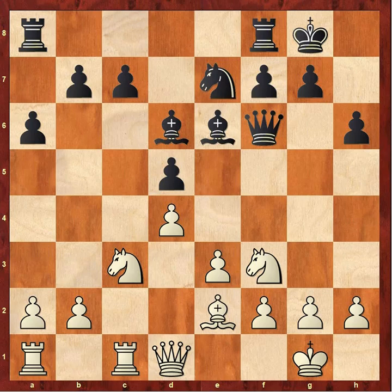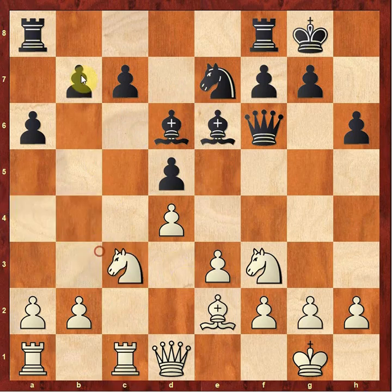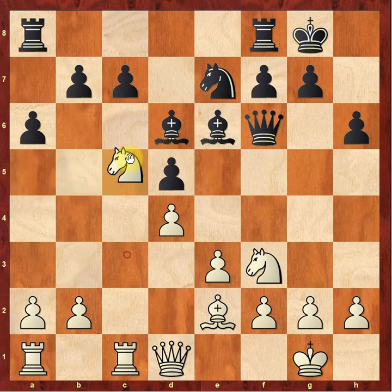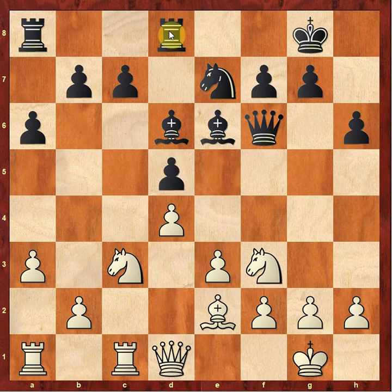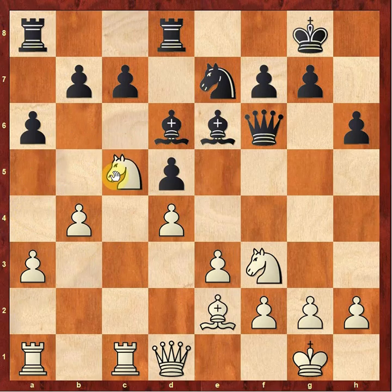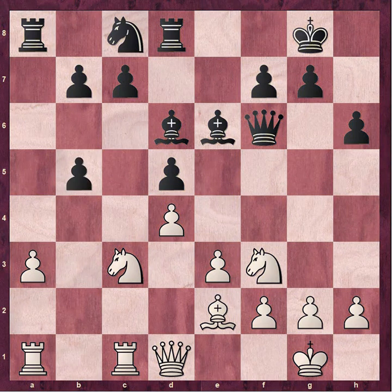We've got knight e7 by Aronian. This move gets the knight out of the way of this rook because Aronian is thinking about playing b6, after which that knight would be vulnerable to capture by this rook. The thinking is after knight to a4, b6 can be played to keep the knight off of c5. So Carlsen doesn't go for knight a4 yet — he goes a3, getting ready for b4. Rook f to d8 by Aronian, just adding some indirect defense to d5. We got b4 from Carlsen.